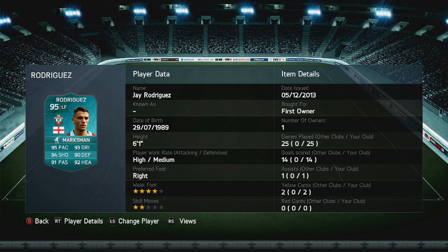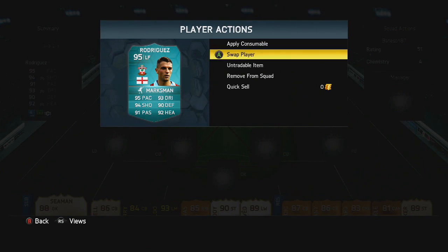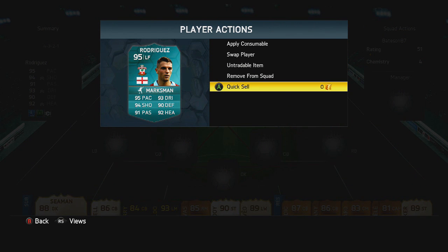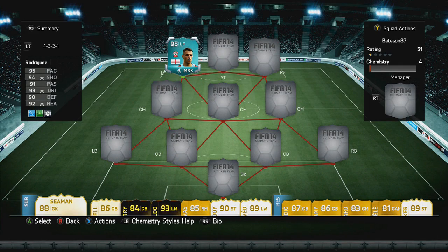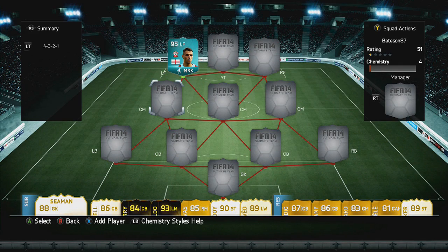The account I have actually got it on is Jay's brother. His link to his Twitter is down below. You can go and check him out on Twitter, and also his friend Tom who did get in touch with me to be able to borrow it. As you can see, he's played a lot of games with him. But if you go to quick sell him, he is worth zero coins. He is also an untradeable item, so I was lending the account just to do it.